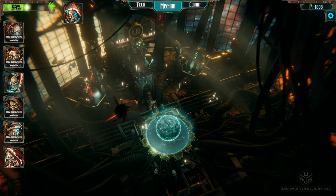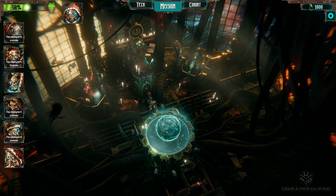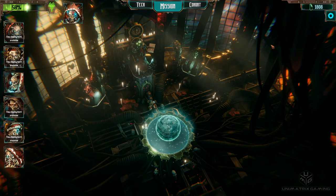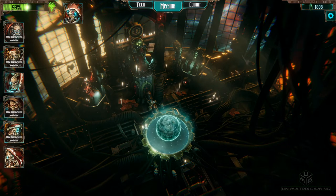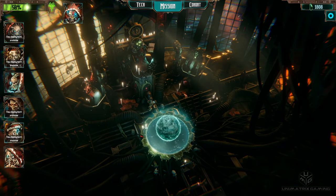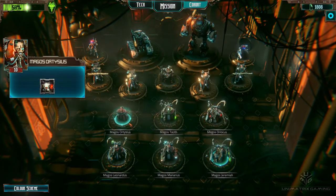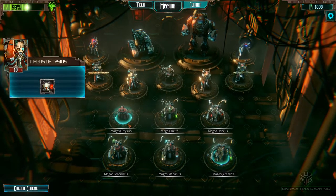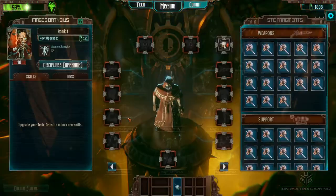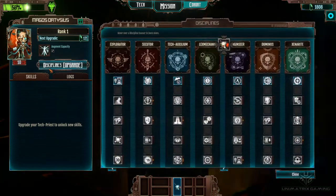Hey, what's up everyone, how are you all doing today? Welcome to episode 35 of the Let's Play series of Adeptus Mechanicus with the Heretic DLC. We've got a nice big bumper pile of blackstone. We got ourselves a new tech priest at the end of the last episode, so let's get in there and start upgrading him. His name is Ortisius. Cool beans, so let's get going.